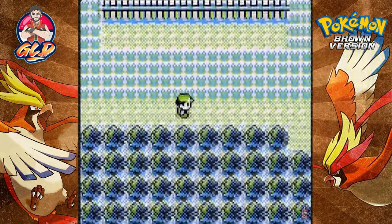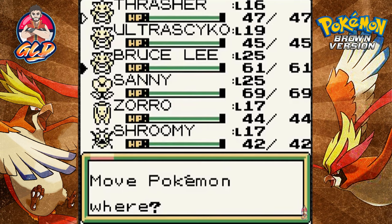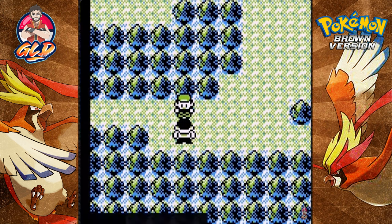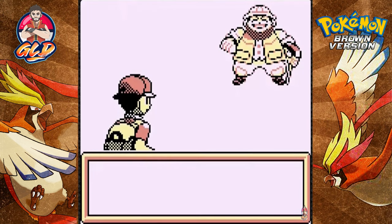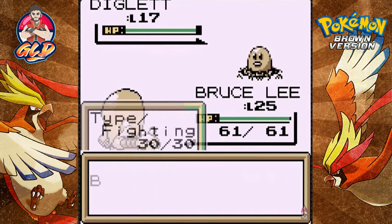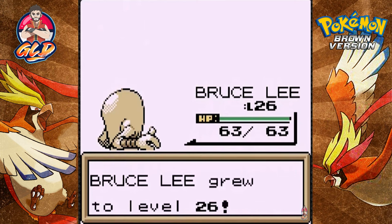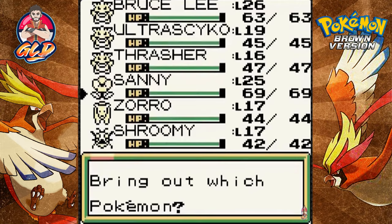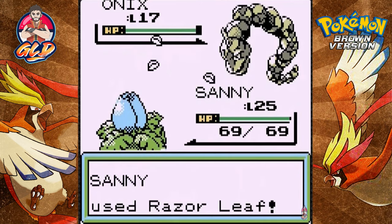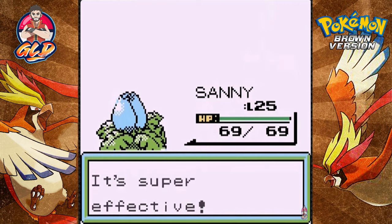Back from Hayward City and taking on the next trainer. Thrasher, I'd love to use you but you're not cutting it — let's go straight to Bruce Lee. Going up against a Hiker who comes out with a Diglett — a great matchup for Bruce Lee. Double kick and it never fails us. Then here comes an Onyx — switching to Sonny for Razor Leaf, which finishes off Onyx. Say goodbye to Onyx!